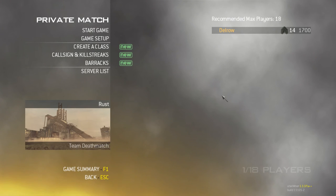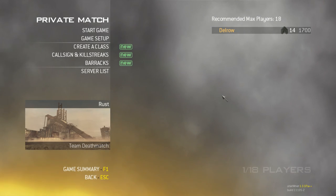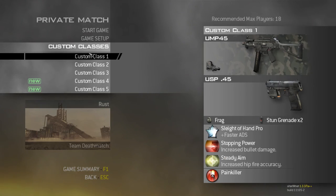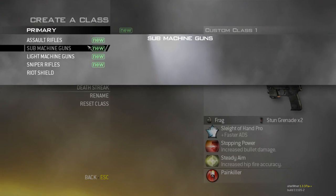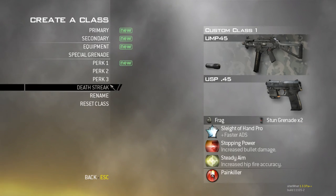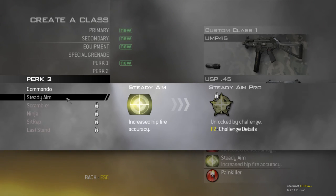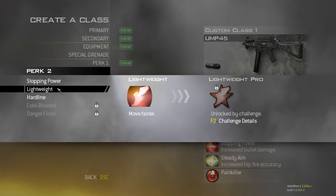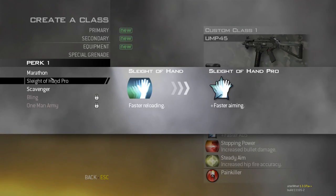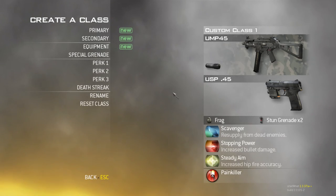We're gonna play Rust and you may be wondering why I'm in a private match. There is no ranked public match — you can rank in private matches with this mod. First I'll show you my classes: I got my UNP, which I'm gonna change up, and the Vector with a suppressor on it. I also have Sleight of Hand Pro, which I'm working on, and Stopping Power.